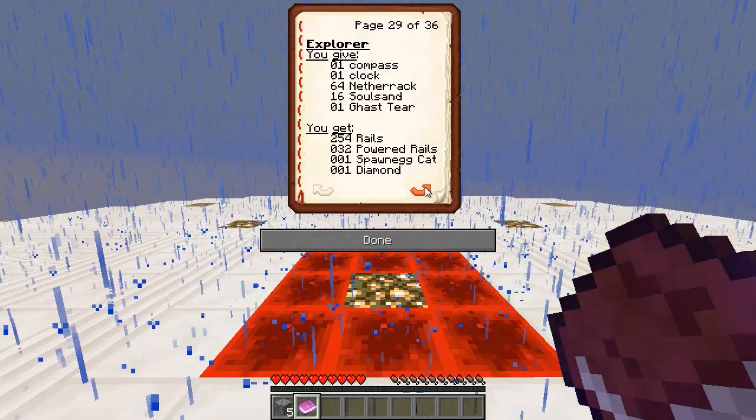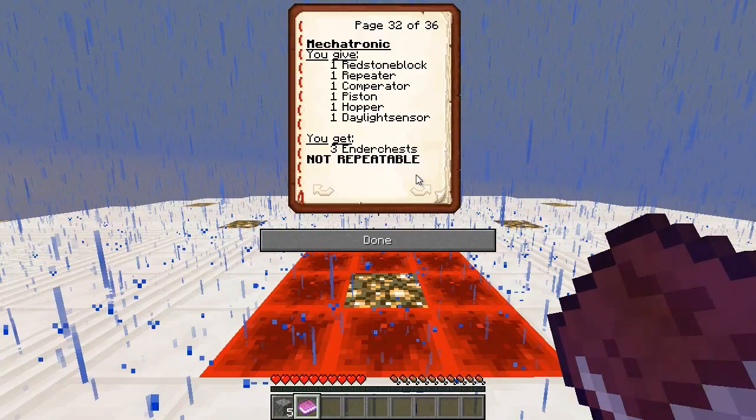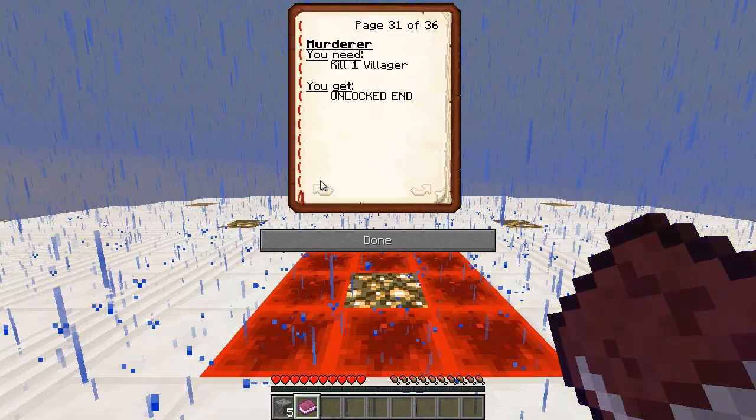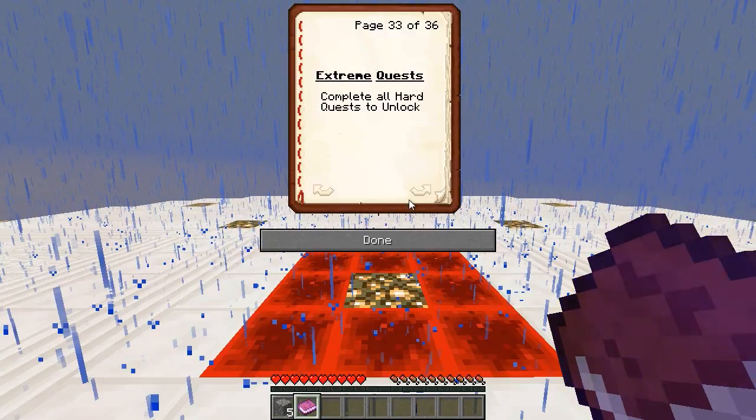If I give a compass, clock, nether axle and gas tier I'll get 254 rails — that's four stacks of rails — plus 32 powered rails, a spawn egg cart and a diamond. That is an interesting trade — a lot of rail. Murderer quest: if I kill one villager I unlock the end — is that if I kill one of the trading NPCs? That's going to have to happen right at the end of the map. Give redstone things, get three ender chests — non-repeatable, I can see why.